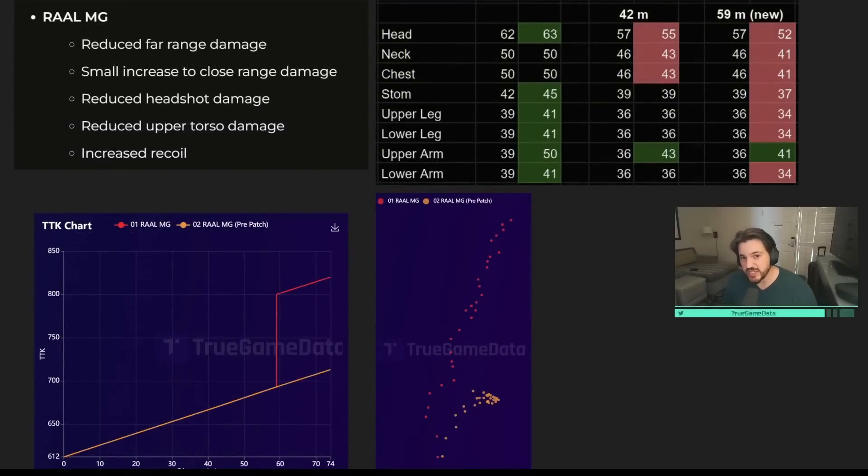The RAL was hit with some pretty big changes. From the patch notes: reduced far range damage, small increased close range damage, reduced headshot damage, reduced upper torso damage, and increased recoil. I tested all of these changes this morning. In the first damage range there's a slight buff overall; in the second, a slight nerf. There's a new upper arm same-as-chest multiplier — a buff across all damage ranges — but they did reduce chest, neck, and head damage in that mid-range. Out past 42 meters there's a brand new damage drop-off: values of 52, 41, 41, 37, 34, 34, 41 to the upper arm, and 34 to the lower arm.